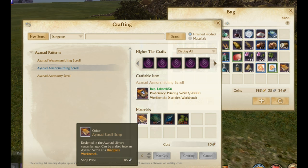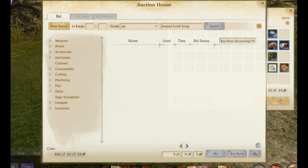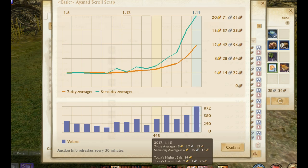For weapons you need a full 80 scraps — a massive amount. It also costs a lot of labor; around a thousand labor to craft these, which is very expensive. That's why prices are sporadic and change dramatically throughout the day — you need 50, 80, or 35 scraps to craft, not just one or two. The amount being consumed has steadily increased over the last couple of days.